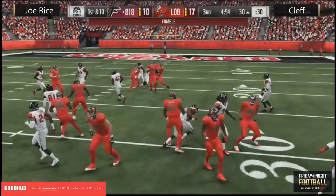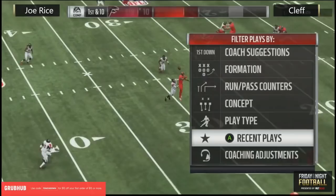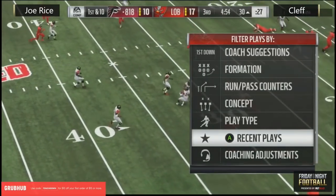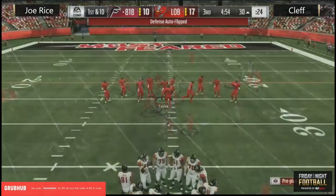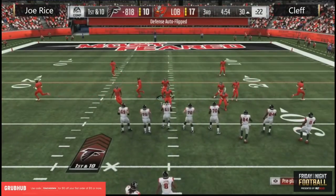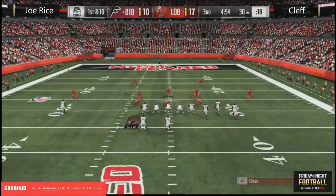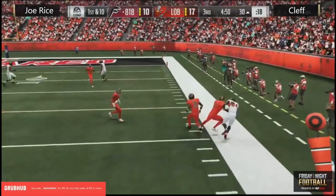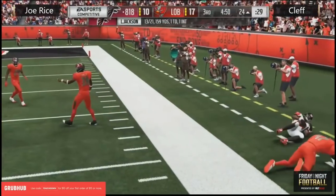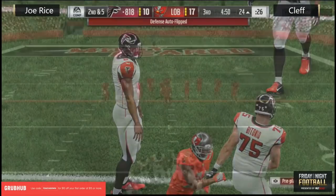He fumbles it — his teammate caused a fumble! I haven't seen one of those all year long. Let's take another look — he goes up and gets the tip, then a teammate comes over and basically strips the ball out of his hands, and the teammate recovered. I think the teammate just wanted the football — like, no, that's my interception! So now Joe Rice with the big turnover — he's got a chance to tie this ball game. This is already looking like a great matchup and it's only round two.